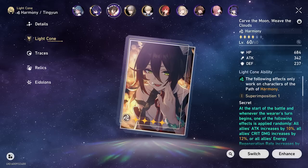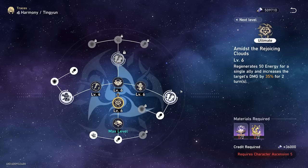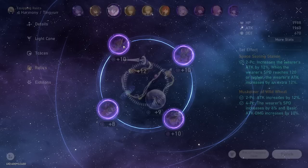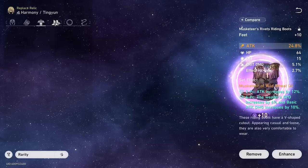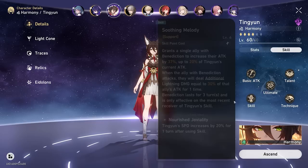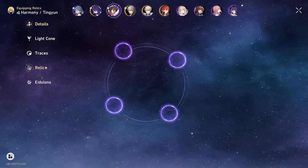Tingyun is my next character — everybody kind of likes her. Her light cone is the battle pass one. She's another character with maxed out traces — I didn't realize I had two characters fully traced. She's running the four-piece Musketeer of Wild Wheat. I have her stacking as much attack percent as possible for scaling with her skill, which scales on her attack, so I can get the most damage out of Seele or whoever I'm pairing with her.